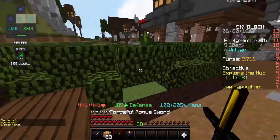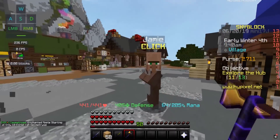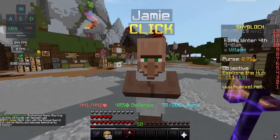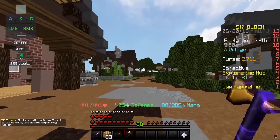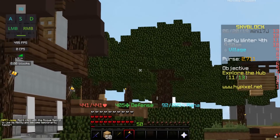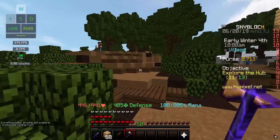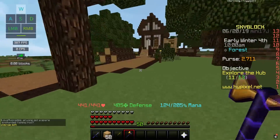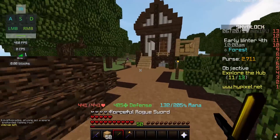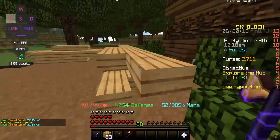For the floating islands, here's spawn — you're gonna head this way. You'll pass Jamie; if you don't have a rogue sword, Jamie will give you one. Then you just run all the way this way and you'll see the oak trees. You can cut these down — oak is actually the best wood generally, but you might want other woods for minions.